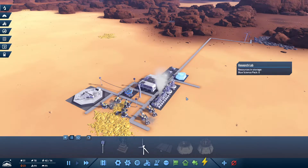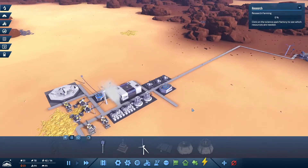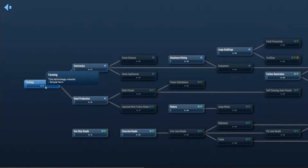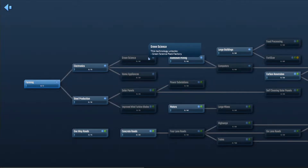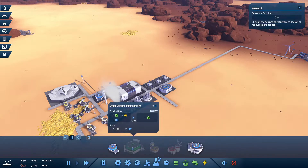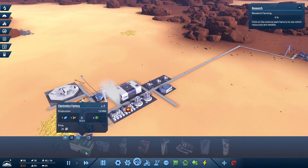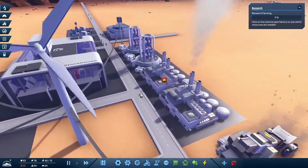The research trucks are known as blue science packs - each truck is basically one percent, so I need five trucks for my current research. As you go on you need different types of packs. For improved wind turbine blades I need blue and green science, so I'd have to build a green lab. We also need sulfur, blue science, and microchips. Microchips come from a specific building but you also need copper and iron ore for those.